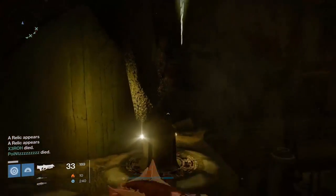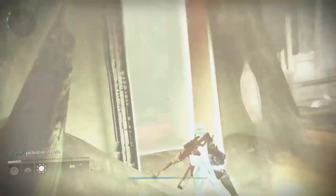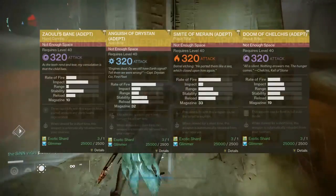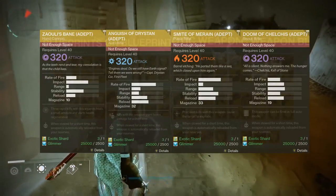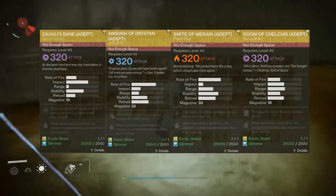Nothing has changed mechanically, just a few tweaks on the loot table which include a wider range of armor and weapon drops in Golgoroth and Warpriest, adept primaries, and raid armors with ornaments. The adept weapons now available from challenge modes include Zuli's Bane (the Void Hand Cannon), Anguish of Dristan (the Arc Auto Rifle), Smite of Moraine (the Solar Pulse Rifle), and the Doom of Chelchis (the Void Scout Rifle).